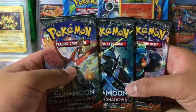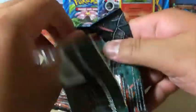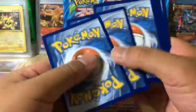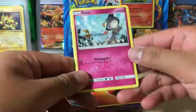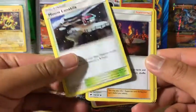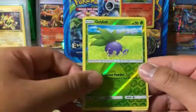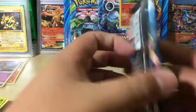We'll save the Johto pack for last and go Necrozma then Marshadow first. Necrozma pack: fire energy, Crabrawler, Sneasel, Venipede, Horsea, Mounten Lakalia, Kiawe, Simsear, Reverse Holo Oddish, and the rare is an Azumarill non-holo rare.